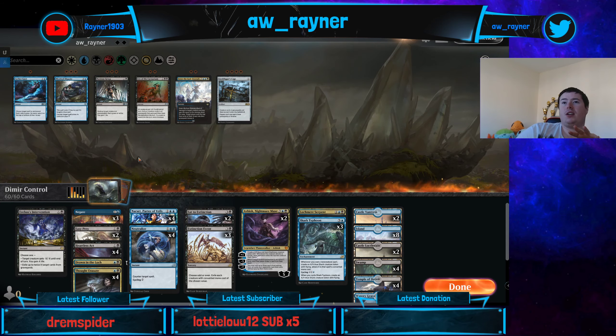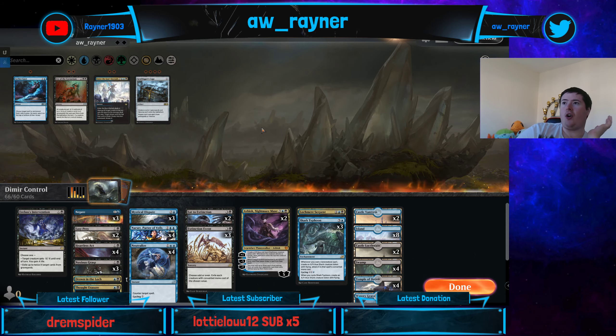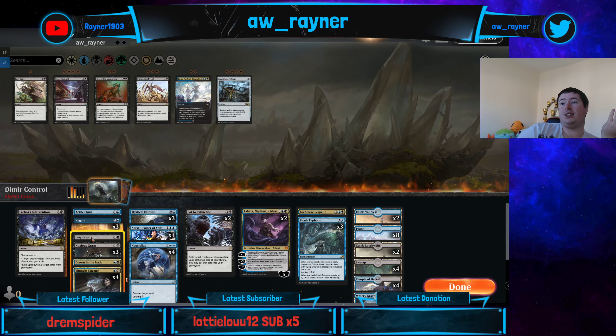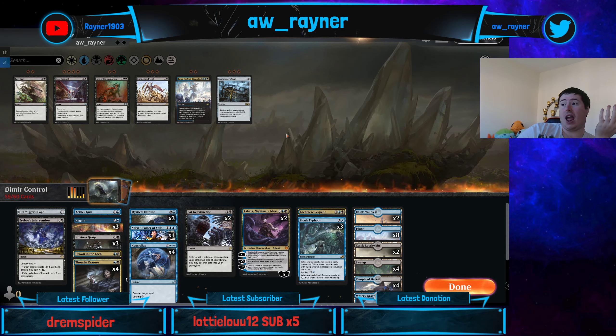The awkward thing — I've obviously not built this deck, I've just pulled this from someone else. This sideboard is awful for boarding against anything even remotely similar to your own deck, because it's just like you don't want any of these Wraths or anything. Then I have to actually put some of them back in, so I end up having to leave the easy preys in, even though I don't even want them.